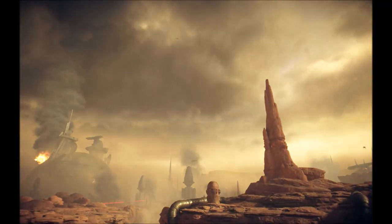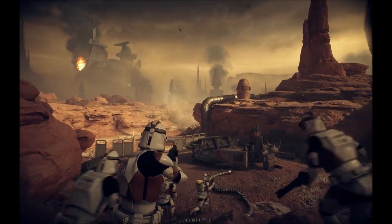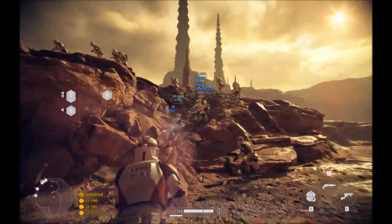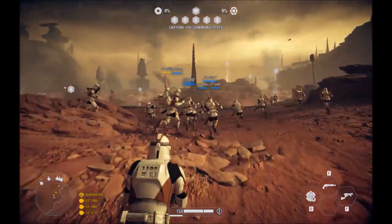I hope you enjoy the video. If you're new here, I make new videos every single week so be sure to subscribe. Diving right into Instant Action on PC on the map Geonosis — if you've only played on console, you can already see the huge difference in bot count. Look at how they're just swarming like ants all over the place.